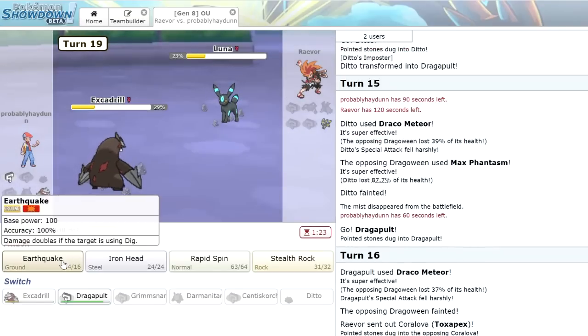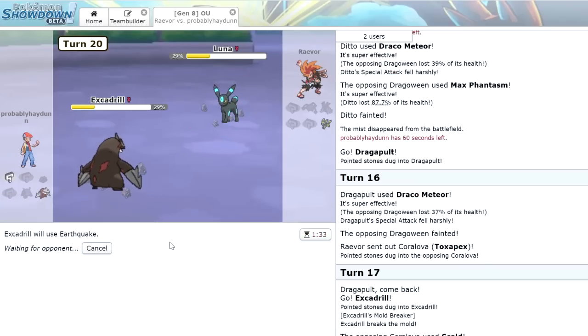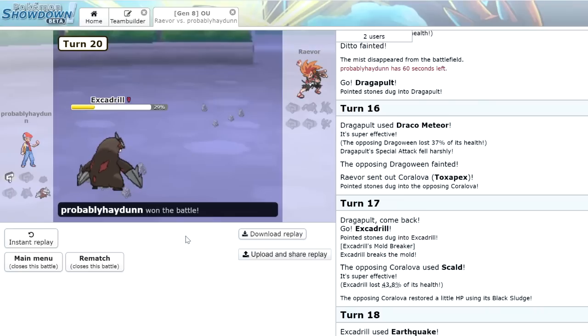All he's got left is Umbreon, and it looks like we caught ourselves a win here — very hard earned. He just goes for Protect, but the Protect is not going to save you now, buddy. Poor little Umbreon. At this point he can double Protect or just let me Earthquake him. One more Earthquake finishes it off — that was a super good battle. Honestly that was insane. I really like this team a lot. I'm very surprised we were able to go undefeated.